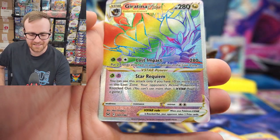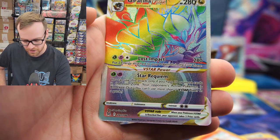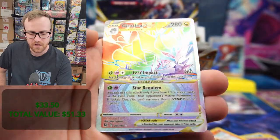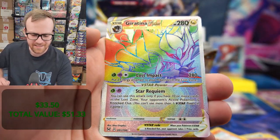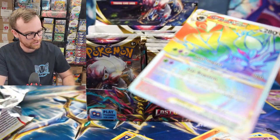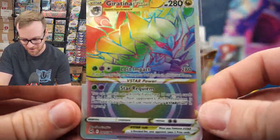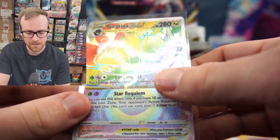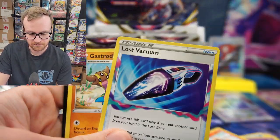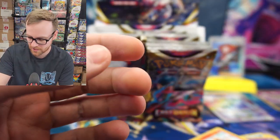I was not expecting to get another V-Star right after that Aerodactyl. This is actually the hardest V-Star to pull — somebody opened up like 8,000 packs and said that pulling this was about one in every 2,000 packs. Sitting at about $30 right now for this Giratina V-Star — very, very playable card. This pays for basically half the box right here with this one card. What an amazing hit for Keaton. One of the most powerful cards to come out of this set, that's why the price is so high. Lost Vacuum — another good playable card, pull that out of your bulk if you are opening up Lost Origin right now.